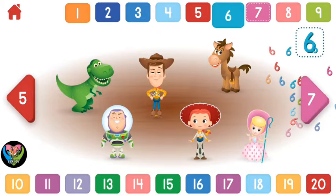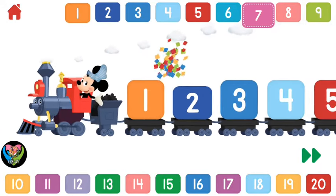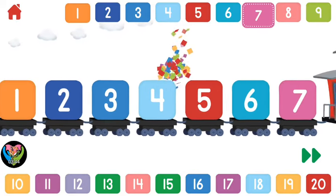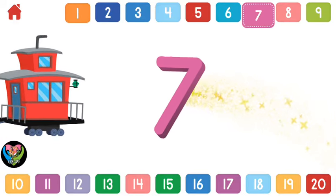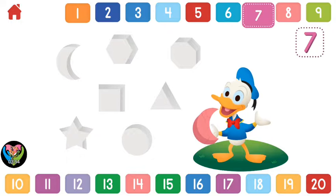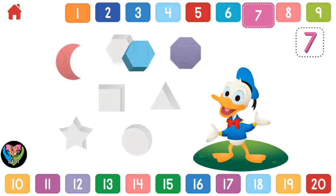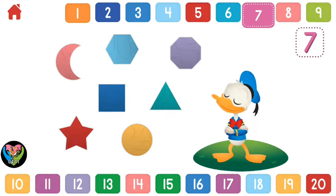Six. Let's count to seven. One, two, three, four, five, six, seven. Seven! Can you help Donald put seven shapes in place? One, two, three, four, five, six, seven.